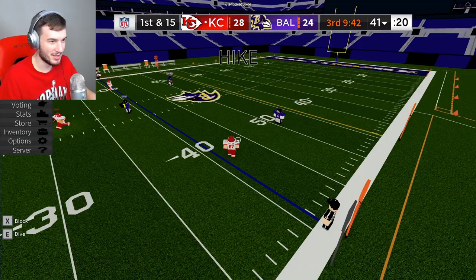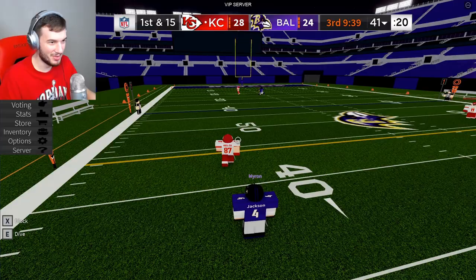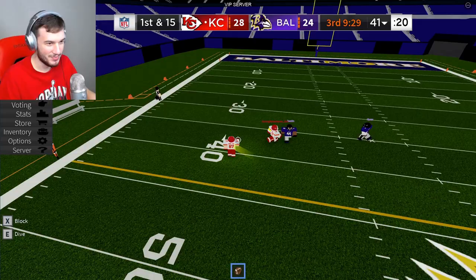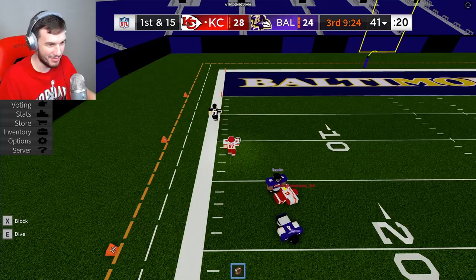Next up, we got Kelce's insane touchdown run versus the Ravens on Sunday Night Football. Kelce time — Mahomes has to scramble but Kelce is wide open on a comeback. He bump-fakes but he catches it. Kelce turns on the jets, he has a caravan out to the front. The guys cannot catch him — the caravan's too OP. They try but they can't catch Kelce.